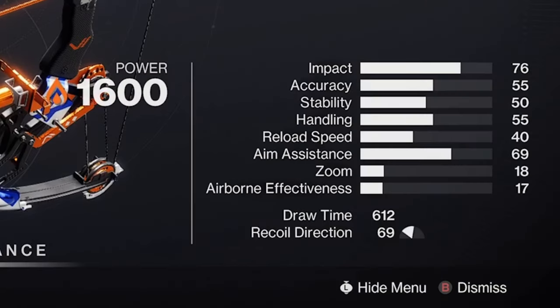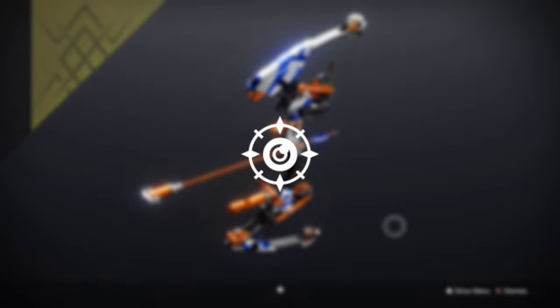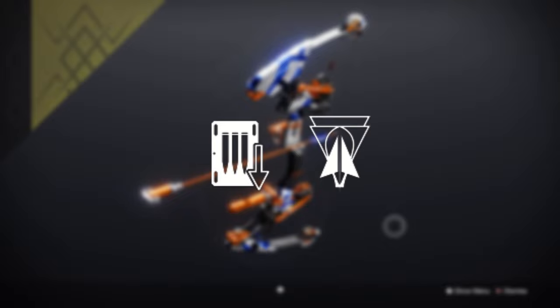It's a precision frame solar energy bow and it has all your standard perks in the pool like Perpetual Motion, Archer's Tempo, Precision Instrument, and Successful Warm Up. Plus you can get the insanely OP combo of Shoot to Loot along with Explosive Head to snag ammo from the safety of the tower.